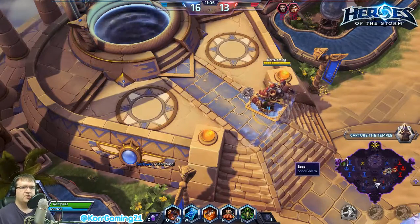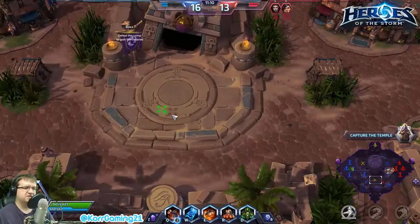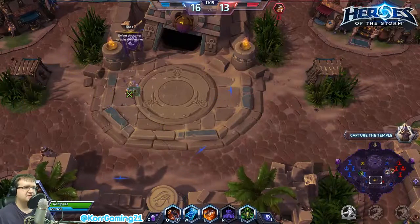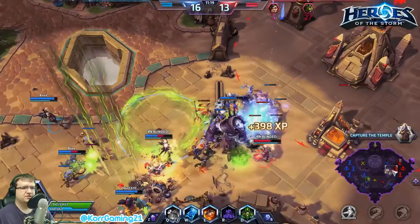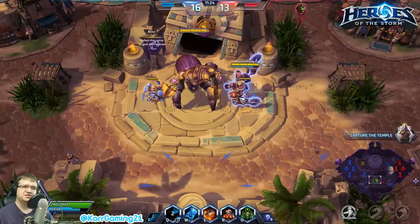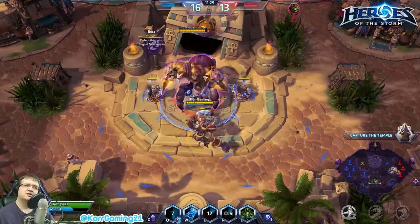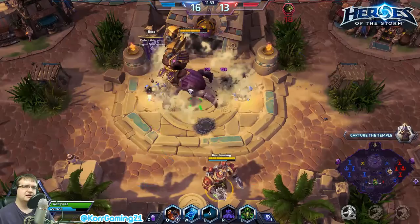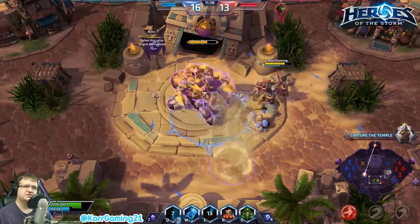While my team goes up to try and get the objective, I'm going to sneak down here, drop my turrets, and see if we can take out this boss solo. Dropping all of our turrets, Explodium Charge down, hit R to tell turrets to attack.